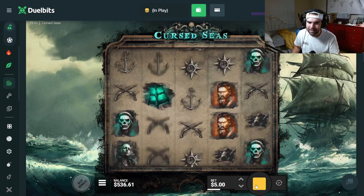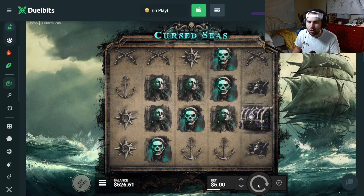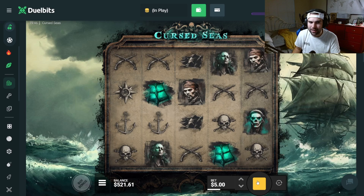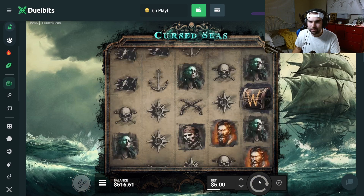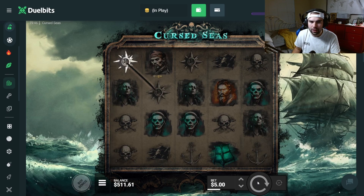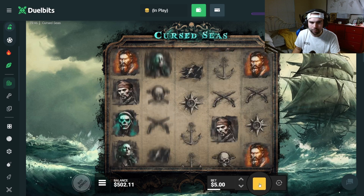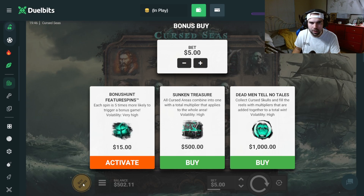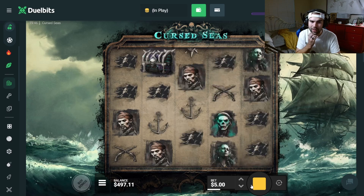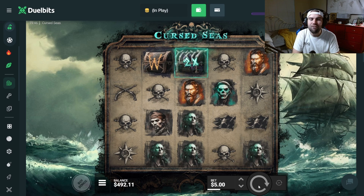I'm going to do a couple spins here. The super bonus is also pretty solid. It's not the craziest. I would say it's the same thing like Hand of Anubis where the underworld bonus is actually way better than the super bonus. But the super bonus can go insane too if you extend it all the way to the bottom with multipliers. It's called the Sunken Treasure and the Dead Men Tell No Tales. The Sunken Treasure is where I've gotten a majority of my wins on stream.